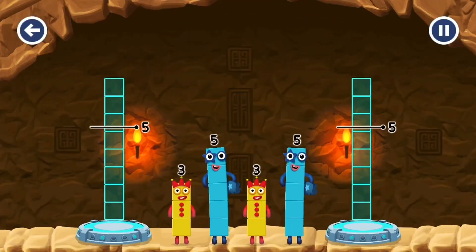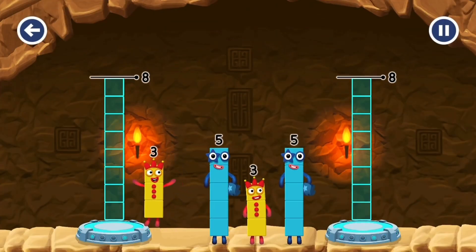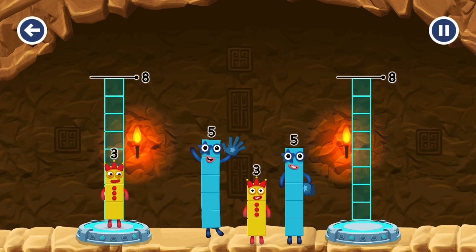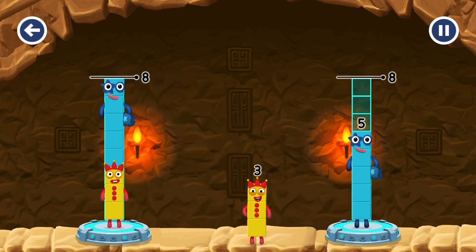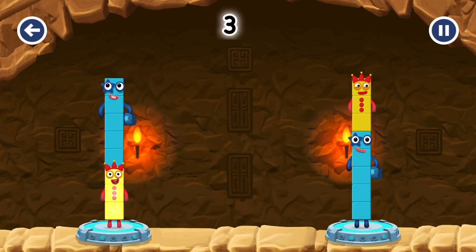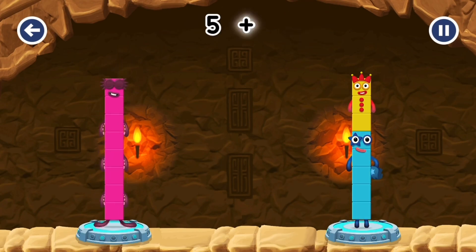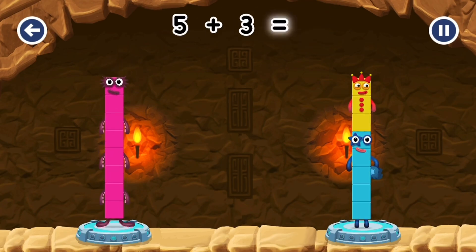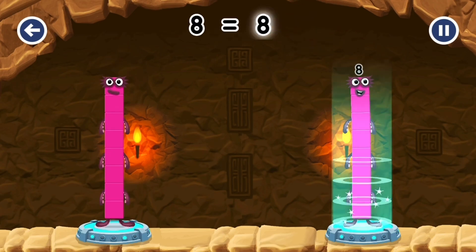Share the number blocks evenly to make two groups of 8. 3, 5. 5, 3. That's right! 3 plus 5 equals 8. 5 plus 3 equals 8. 8 equals 8.